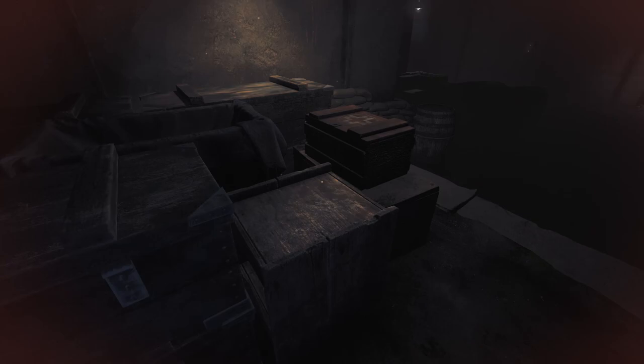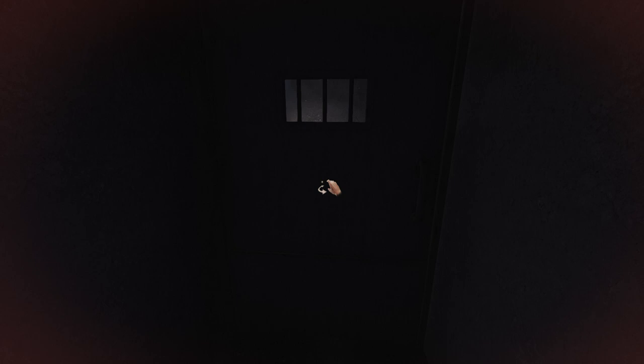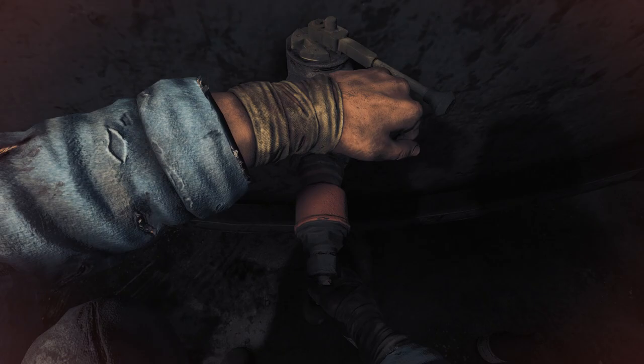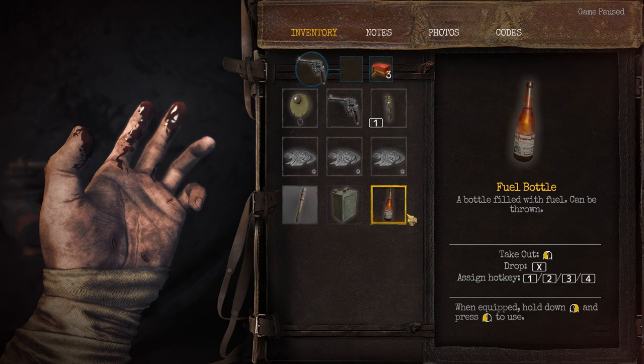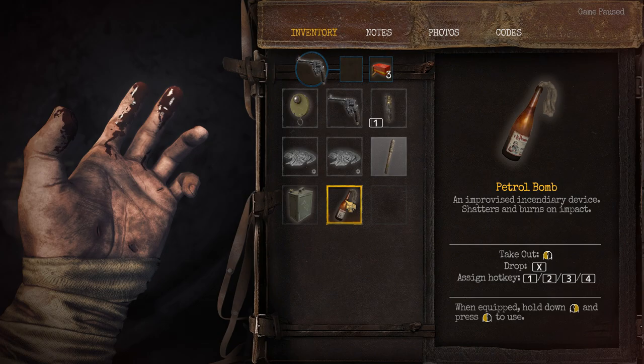I'm still not really sure if we're going to go for plan fire or plan bullet. It really depends on whether we can get the key without using bullets. Presumably, though, this is an unlimited source of gas for the bottles, because it's a pretty big drum. It's a shame we can't refuel the gas can. Fuel bottle plus that makes a petrol bomb. These already have fuel in them, those are empty.